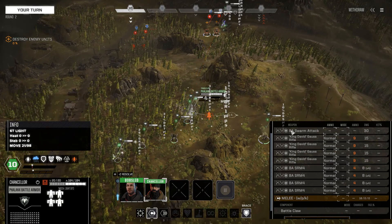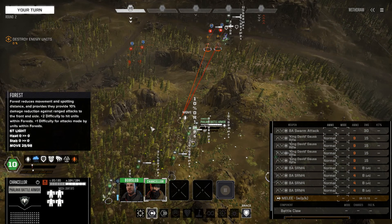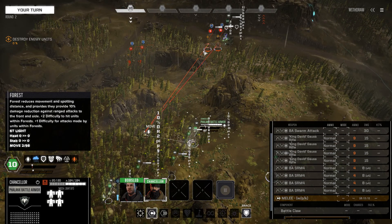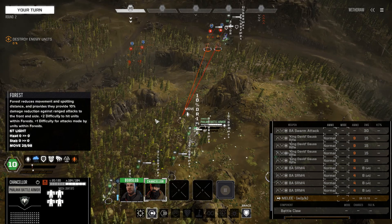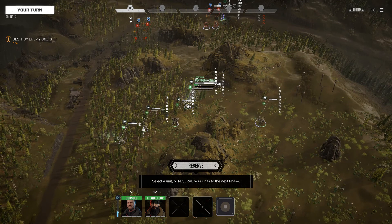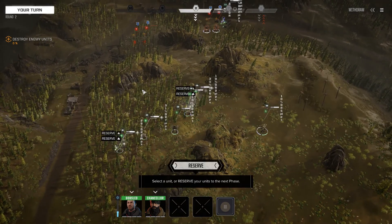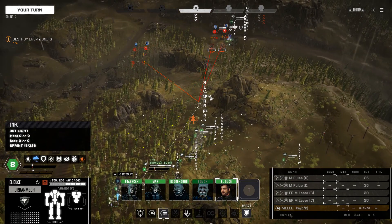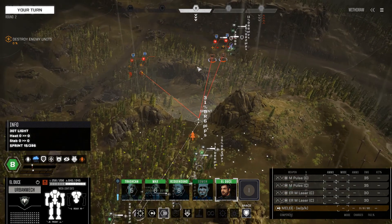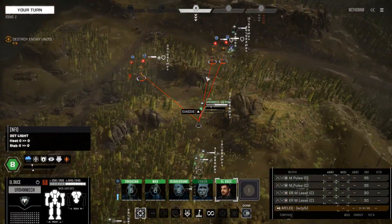It looks like that ammunition represents both units, because our SRM ammunition is down to 4 — that implies I have a second volley. Our mini Gauss — King David Gauss rifle ammunition is down to 9, so that fired 1 from 10 down to 9. That's fine. It's a lot of Gauss rifle ammunition, and it just means we can save some of the short-range pieces for better hit chances than the 60% we had available to us.